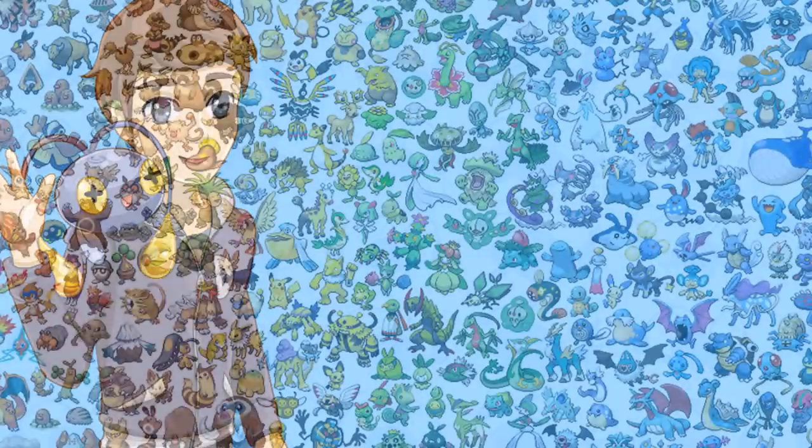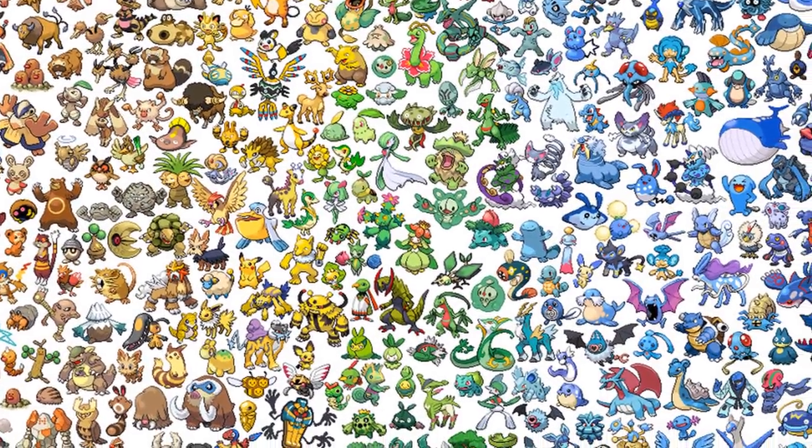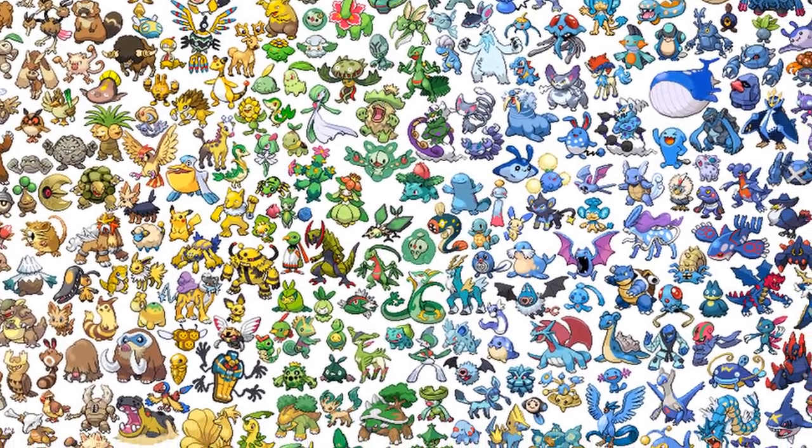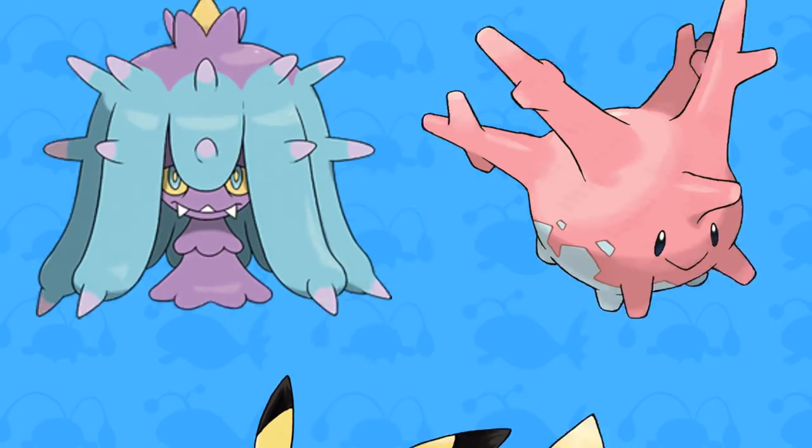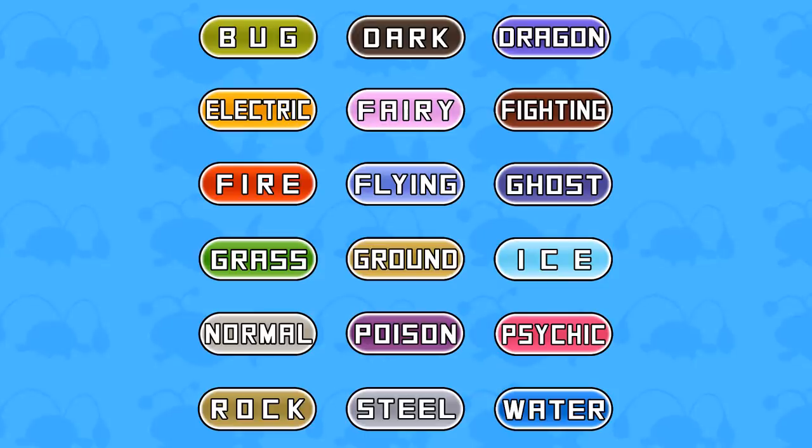Hey guys, PokeDan here. Currently there are over 800 Pokemon that exist within the Pokemon franchise. And each one of these individual Pokemon has an original design, its own backstory, and a Pokemon type.